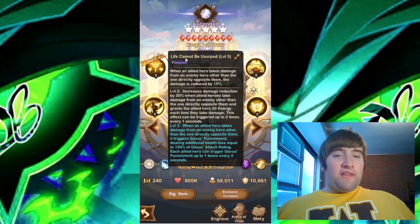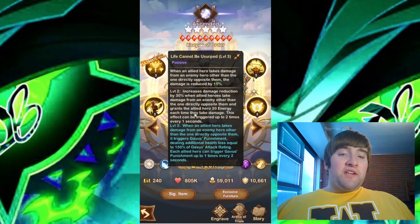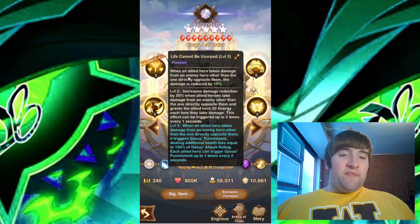Let's move on to the third skill. We have Life Cannot Be Usurped. This is a passive ability — when an allied hero takes damage from an enemy hero other than the one directly opposite them, the damage is reduced by 15%. At level two, damage reduction increases to 30% when allied heroes take damage from an enemy other than the one directly opposite them, and it grants the allied hero 20 energy each time they take damage. This effect can be triggered up to two times every one second. At level three, when an allied hero takes damage from an enemy hero other than the one directly opposite them, it triggers Gavis' punishment, dealing additional health loss equal to 150% of Gavis' attack rating. Each allied hero can trigger Gavis' punishment up to one time every two seconds.